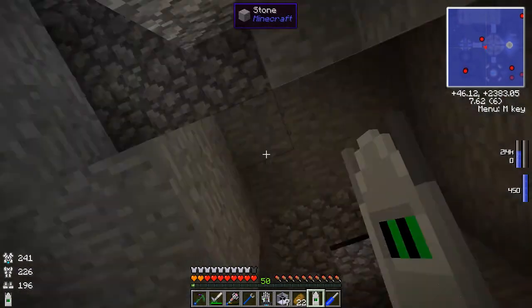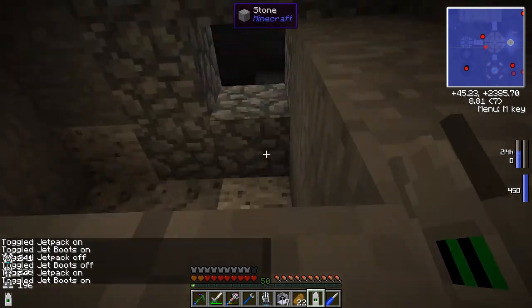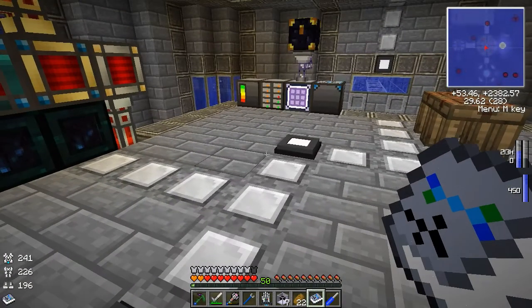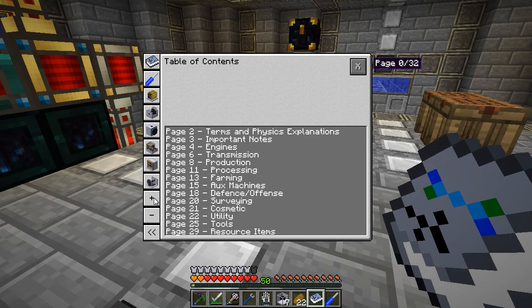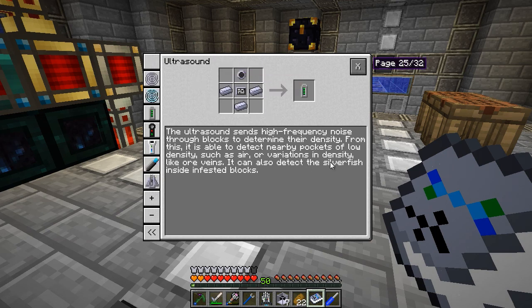The other thing I want to work on — let's fly back out of here and take a look at some of the wonderful toys we can make with Rotarycraft. There's a lot of cool things. One of the cool things that intrigued me was this ultrasound — this allows you to detect blocks and find ore veins based on density, and also really find silverfish blocks, so you can see them using this ultrasound. I might make this at some point, but we're not quite in the mining phase yet. If we go try to find a stronghold, being able to detect silverfish would be super helpful so we don't accidentally mine into some.